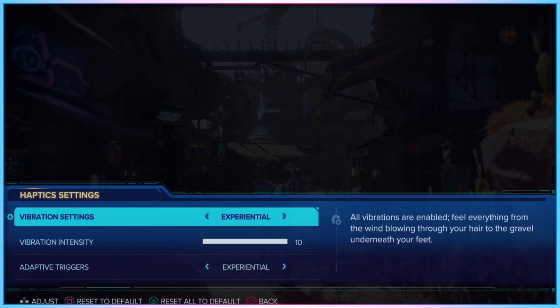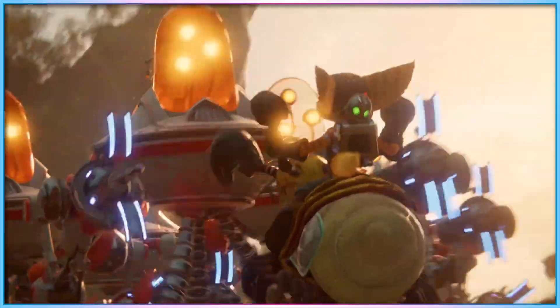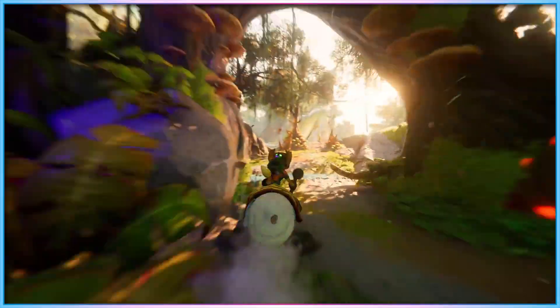Players can also change the colour of UI elements, such as what colour important words in text are highlighted. For players who have trouble with excessive rumble or adaptive trigger usage, the haptic settings menu allows vibration and adaptive triggers to have their prominence altered. For vibration, the default 'experiential' mode features vibrations for everything from footsteps to rain falling. You can change this to 'functional,' which only includes vibrations useful for gameplay, such as vibrating when you've taken damage or picked up ammo. The adaptive triggers also feature experiential and functional modes, though exactly what this changes was not made clear. You can also independently turn down the overall strength of rumble effects.